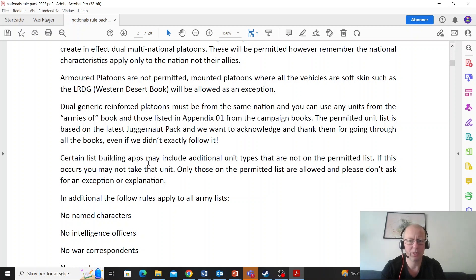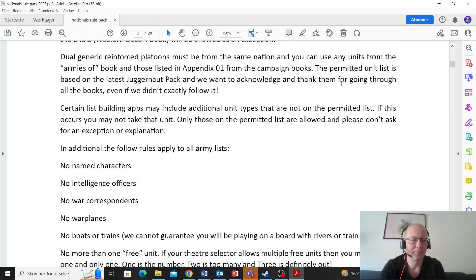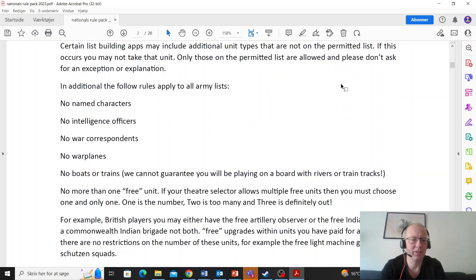Armored platoons are not permitted. Mounted platoons where all vehicles are soft-skin — such as the Long Range Desert Group — will be allowed, which opens up some really interesting platoon builds. No named characters, no intelligence officers, no war correspondents, no warplanes, no boats or trains, and no more than one free unit.